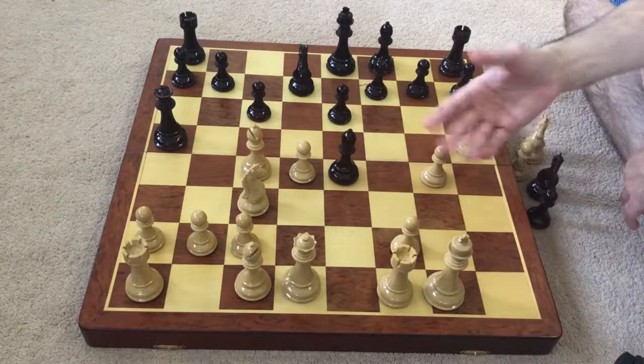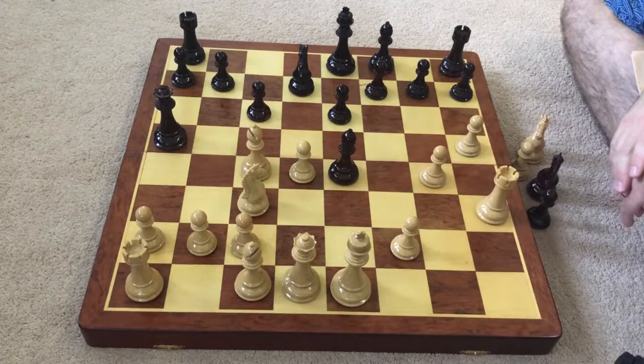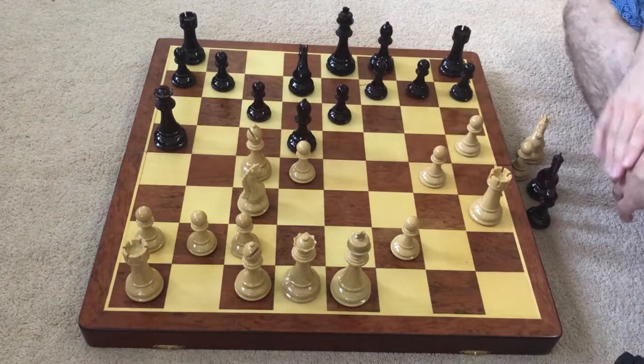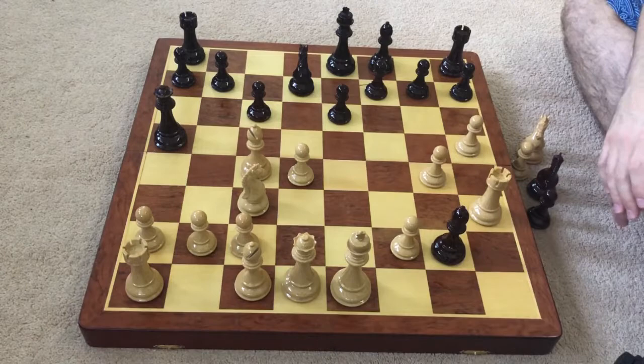Now white could castle kingside, but then his king would be very exposed — both of these kingside pawns are forward, so the white king would not be very safe. So instead, white moves his rook to h3 to get out of that attack, and also maybe bring his rook across to one of these squares. If black played something like bishop d5 here, he would have been pretty okay — it's a good square for the bishop and challenges white's relatively good bishop. However, black pushes the envelope here with bishop g2, attacking the rook.